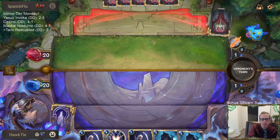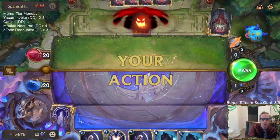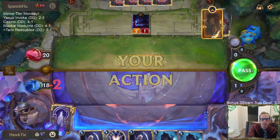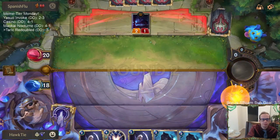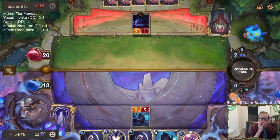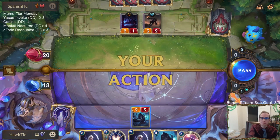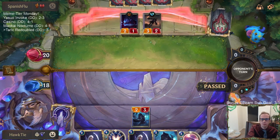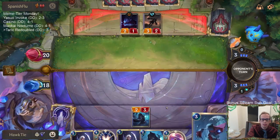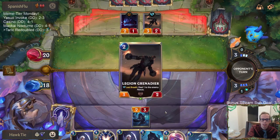We're going to be playing the Shade Stalker probably just as a regular two-mana 2/3 this next turn — just something they can trade with, like Legion Grenadier. That's not ideal, obviously, but it's better than playing nothing. I prefer to trade with Legion Grenadier on their turn because of Gangplank — I don't want to attack and let them deal one point of damage on my turn.